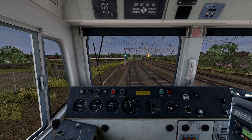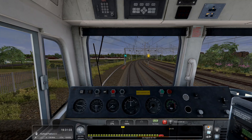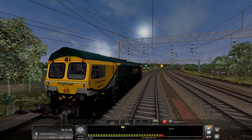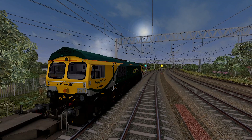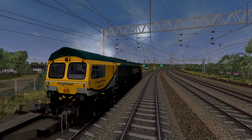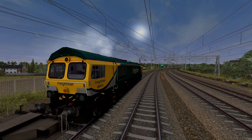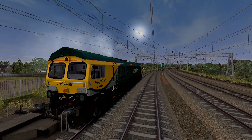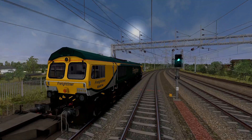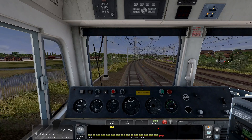The other train has cleared the path because we're late. Pressing W to move. Pulling away from here — the stopping point is Stafford in one mile.